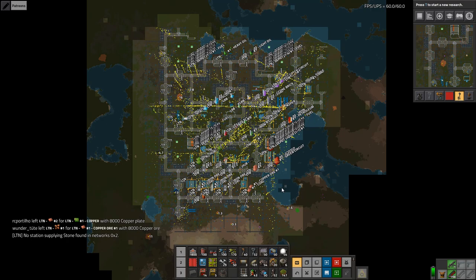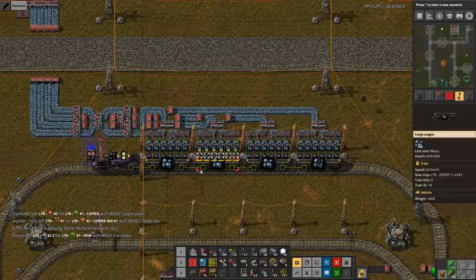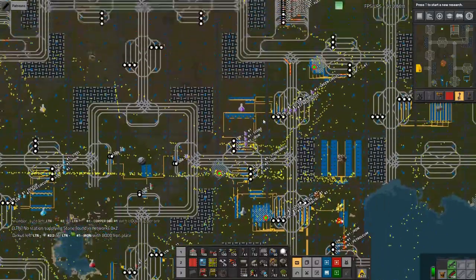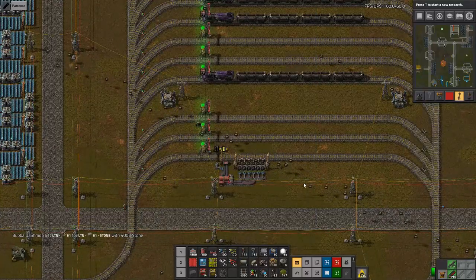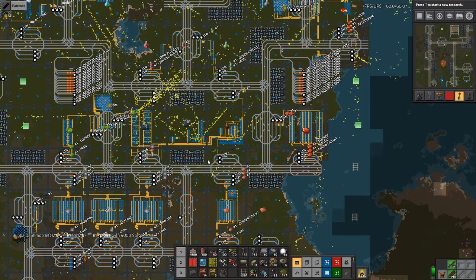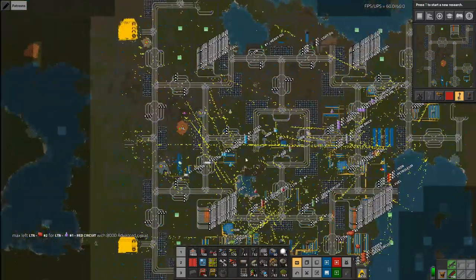Welcome to Factorio Train World. My name is Nilas and this is episode 39 of our let's play campaign. As I promised last episode, I did convert the 1-4 trains into the Logistics Train Network — that was pretty simple actually. We don't have as many trains up here yet; I'll add some soon. We have seven trains. We repurposed the one that was ferrying oil back into the hub because that should be smaller, dedicated trains.